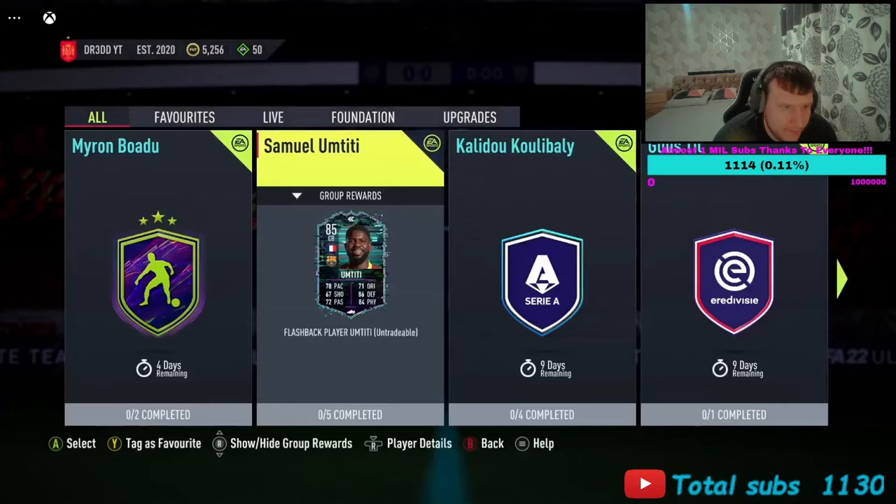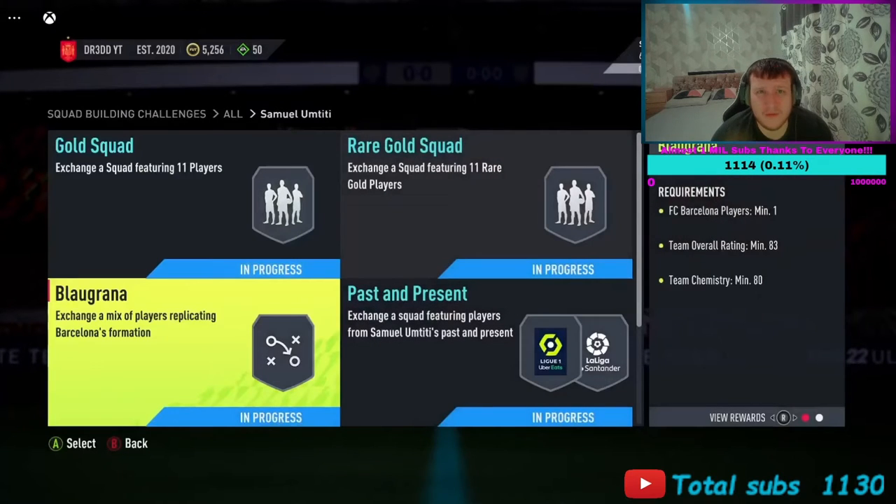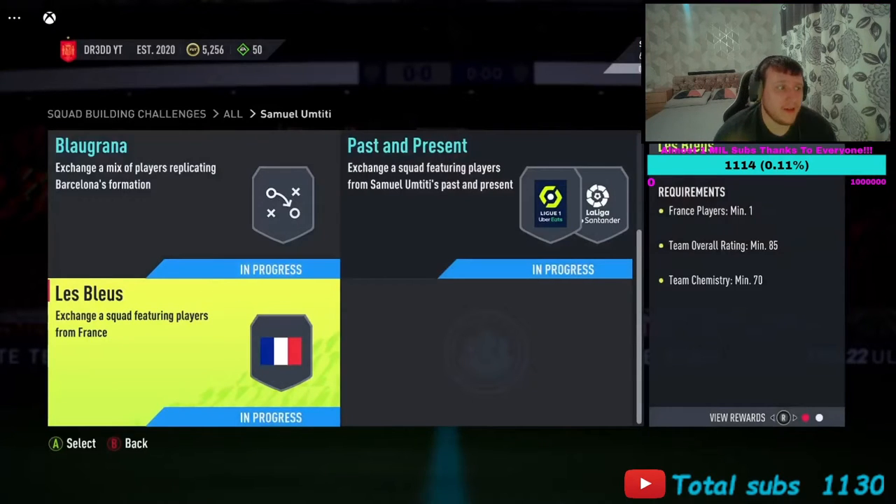Let's talk about it. I'm Dread, welcome back to the channel. I've dropped an SBC - Samuel Umtiti flashback card, which looks pretty decent. You need five SPCs to do him, and I'm going to show you how to do it. Before we get into it, please drop a like, subscribe, and help me out.